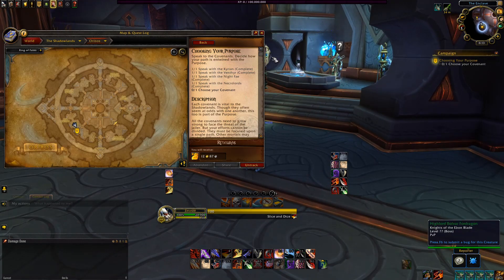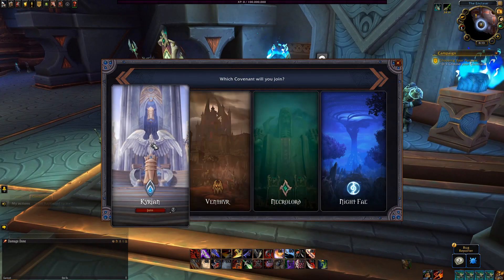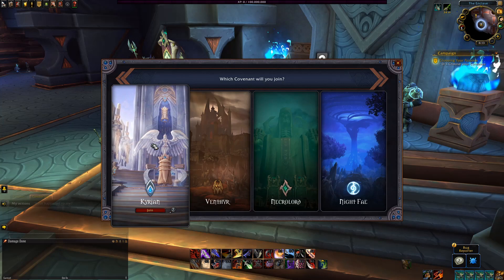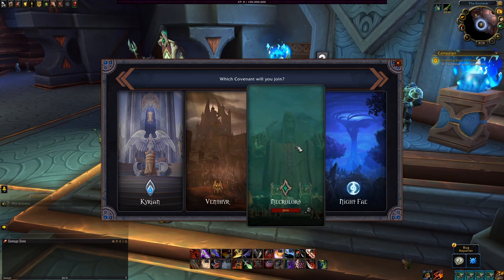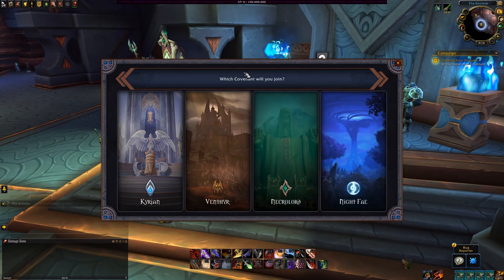You'll speak with Tal Inara to pick up this quest. Once you talk to the four Covenant representatives, see all your cool goodies, and make your decision, you'll select one at this big table thingy right here. After handing this quest in, you'll be directed to talk to whomever is your Covenant representative again, and they'll tell you to go head to your new Covenant Sanctum for a big party to celebrate your decision.